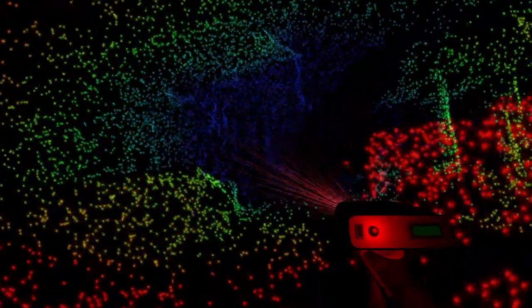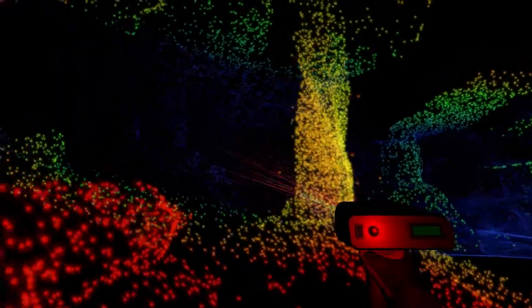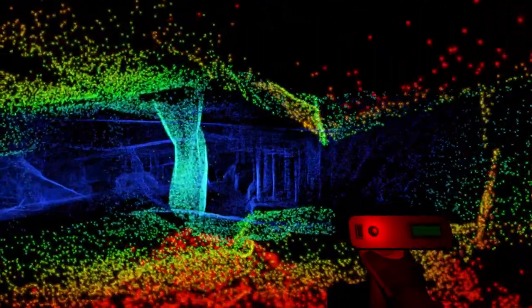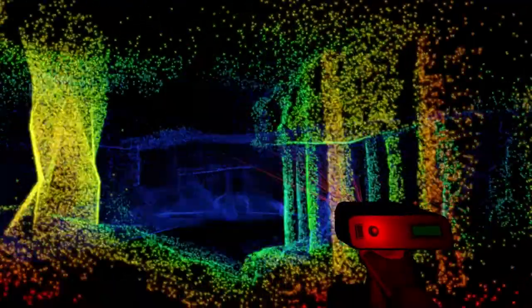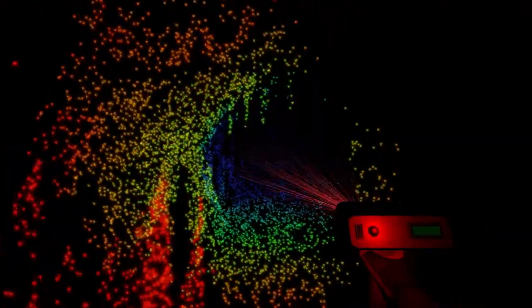The reason things are bluer further away relates to painting — when you do a painting, you play three scales against each other to create a sense of depth: the temperature scale, the greyscale, and the detail scale. Things get cooler, grayer, and less detailed as they get further away. So we've got red really close and blue further away because it creates a real three-dimensional sense in the mind.